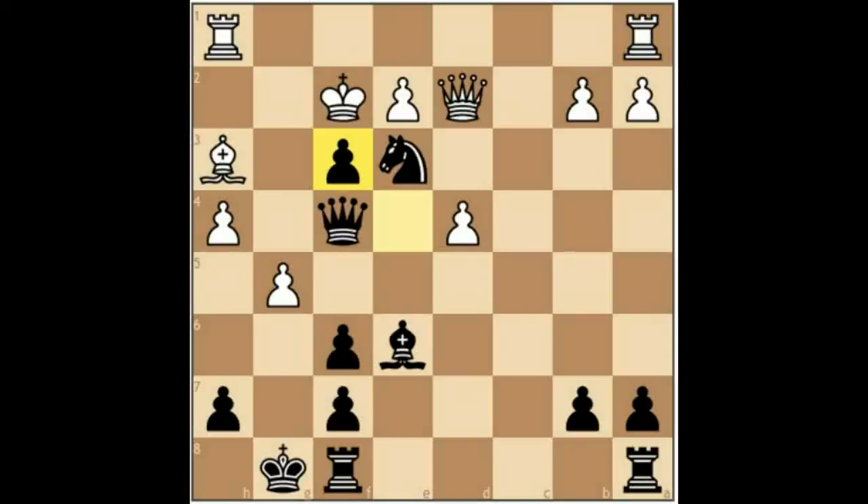And here, after 20 moves, White resigned. Even after Queen takes E3, for example, Black has the excellent Queen takes H4, and his position is absolutely helpless.